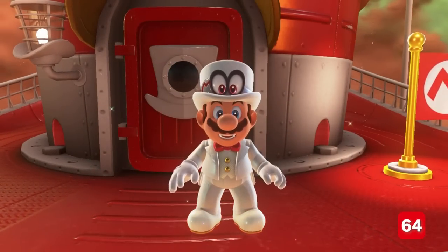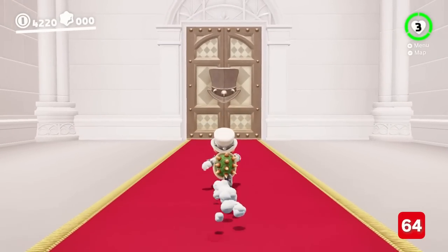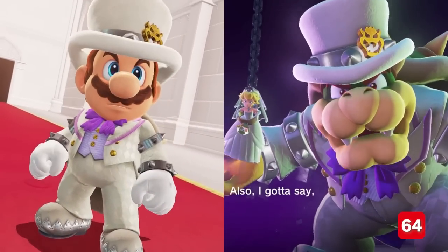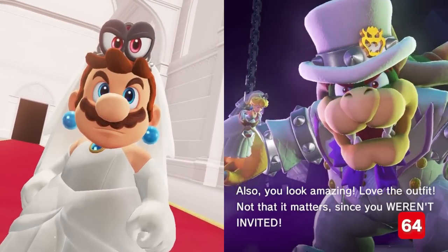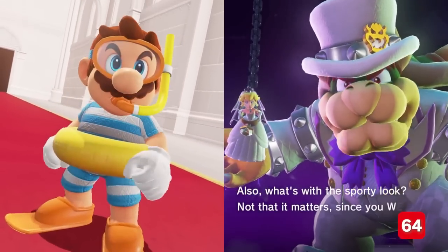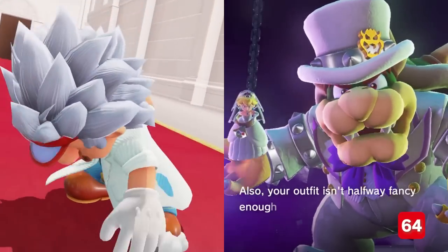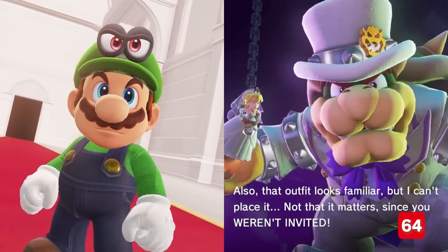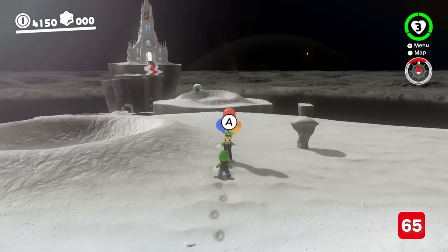We all know Mario dresses for the occasion when he heads to the wedding on the moon, but you can wear whatever you want to confront Bowser, and in a fantastic twist, the Koopa King has a number of different reactions based on your choice. Luigi also has dialogue that reacts to what Mario is wearing.